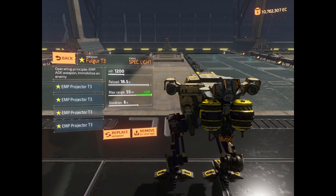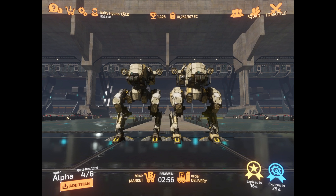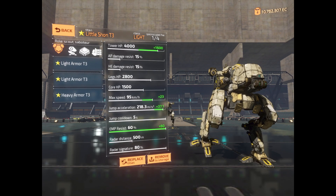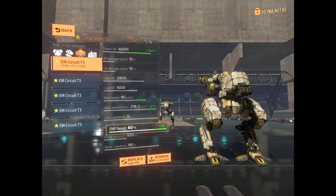That means if this baby stuns you, you'll be stunned for 6 seconds unless you have any form of EMP resistance. Check out this Shain — it has maximum EM circuits, which gives it an EMP resist of 60%. This means you'll reduce the stun time of an enemy's Fulgur by 60%, so this Shain would only be stunned for 3.6 seconds. And that's pretty good.